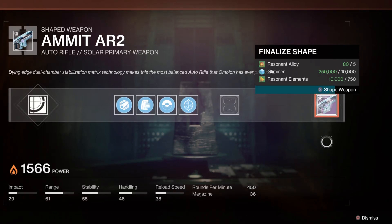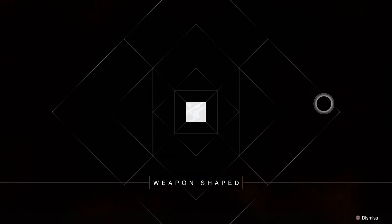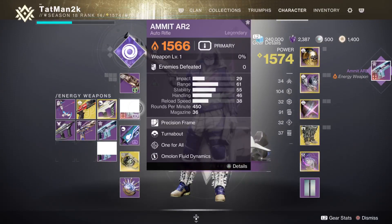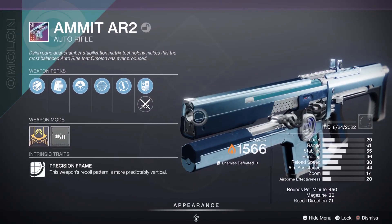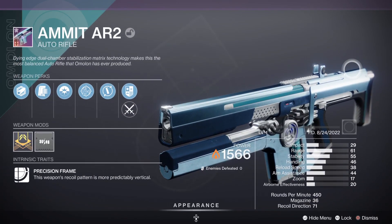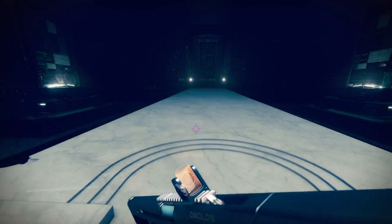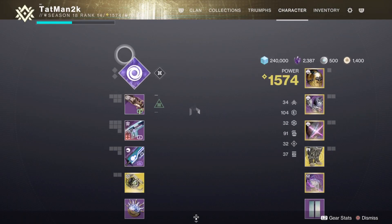There you go — weapon shaped. Honestly I do really like this weapon, I think it's pretty good. I'll probably use it in a solar build — not a close range one, but one where you can stay back a bit. This weapon does go well with solar; I tried it briefly before putting my void build back on.